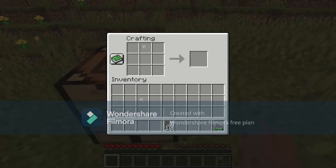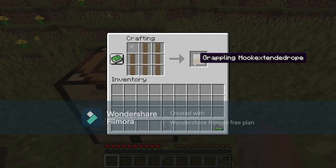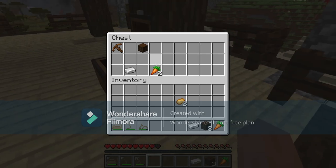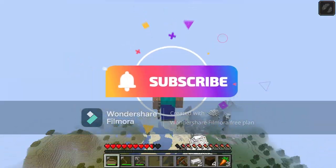With the grappling hook there are selectable styles — one which requires less rope but has less range, and one which requires more rope but has further range. Probably my favourite thing about this item is that it can be used to easily take the loot from a pillager outpost and escape almost unscathed. Subscribe for part 9!